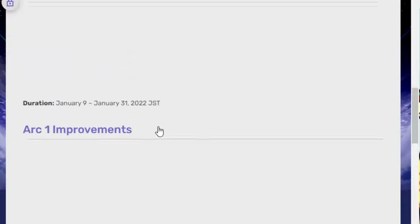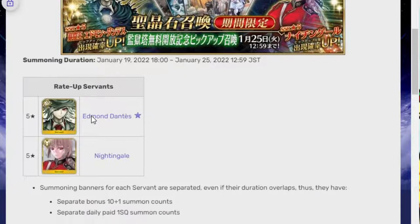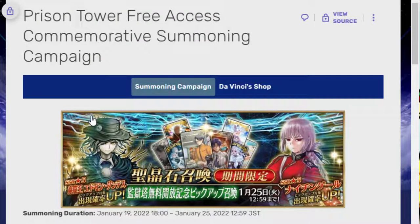They also released banners — one has Arjuna and Karna, the other has Dantes and Nightingale. Dantes was one of the top five units who did not get a solo rate-up banner in years. The top units without reruns include: Saber Summer, Iskandar — who just recently got one — Ivan, Arjuna Alter, Dantes, Saber Shiki — who I think actually just recently got rerun — Summer BB, and King Ahsan.